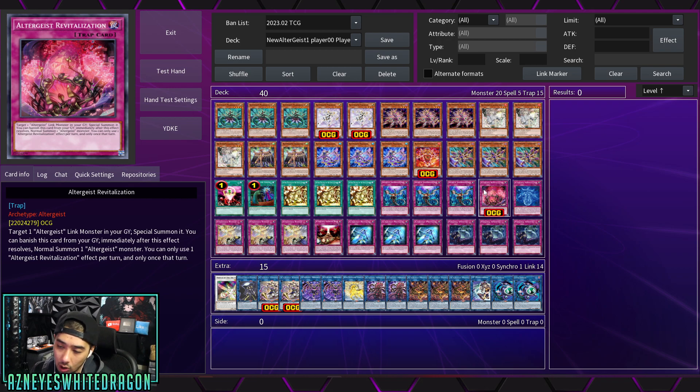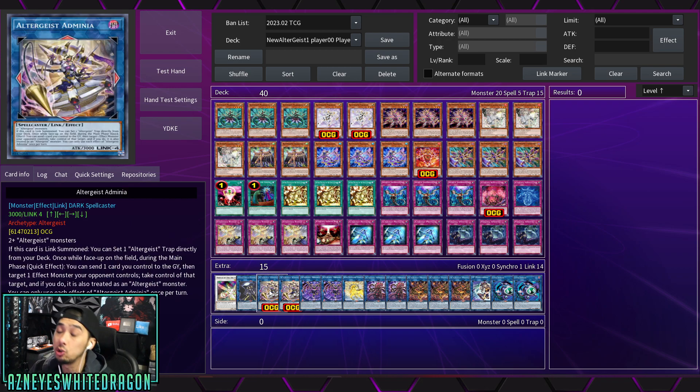The brand new boss monster, which you'll see gameplay of, is Adminia. Adminia has the summon requirements of two or more Altergeist monsters. Its first effect is that if this card is Link summoned, you get to set an Altergeist trap directly from your deck, which is pretty dang good. Then, once while face-up on the field during your main phase, you get to send one card you control to the graveyard, then target an effect monster your opponent controls and take control of that target, treating it as an Altergeist monster.